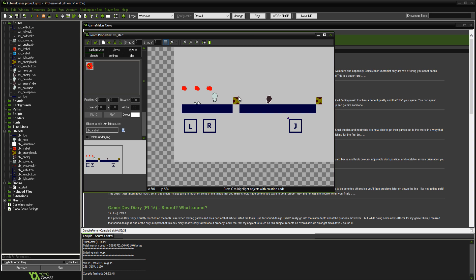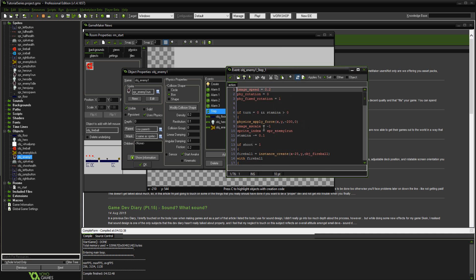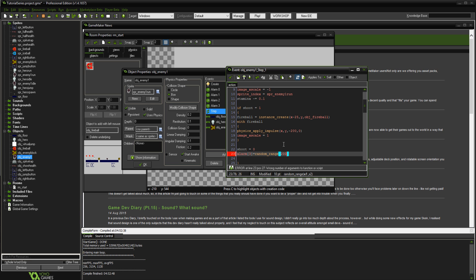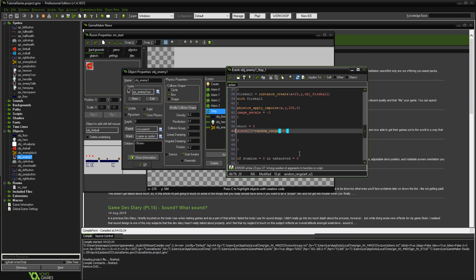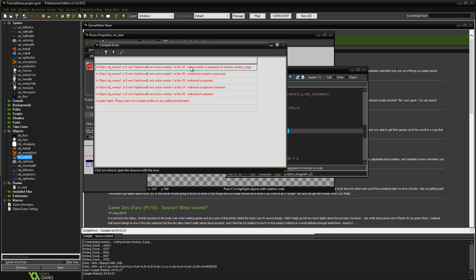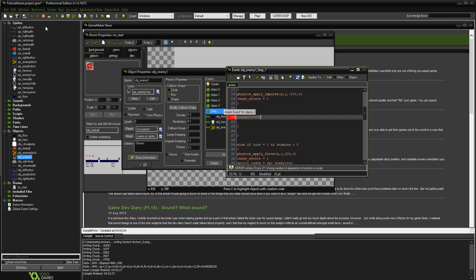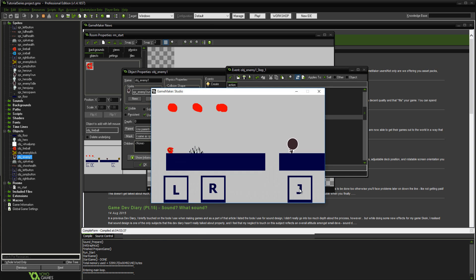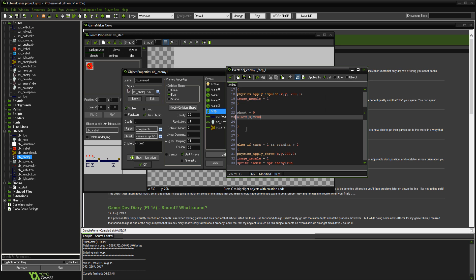That's pretty much it for the extended enemy features — getting hit by the enemy and getting hit by projectiles. To slow it down, go into the step event and set alarm[3] equals 200 instead of the random range, so firing is much less frequent.